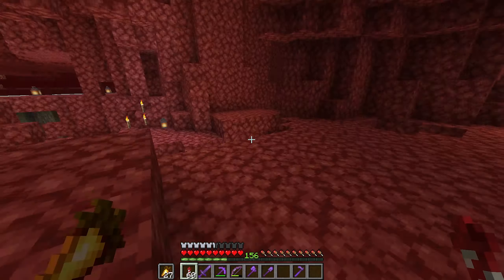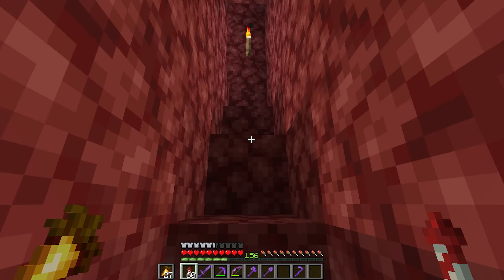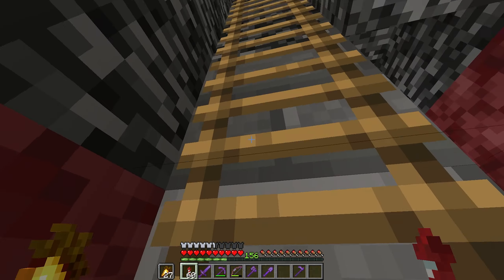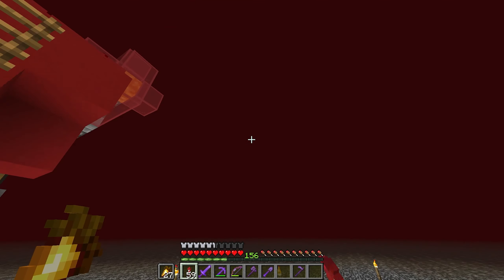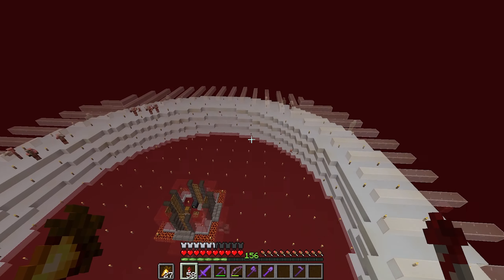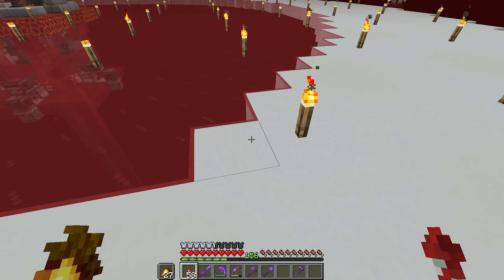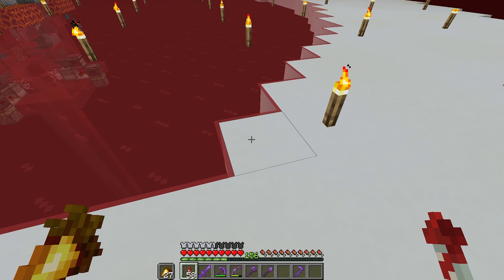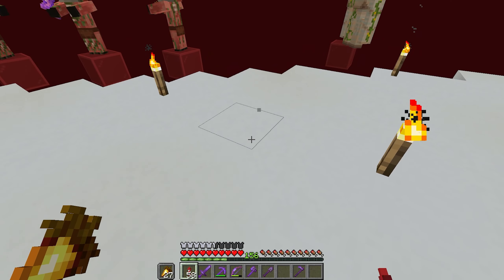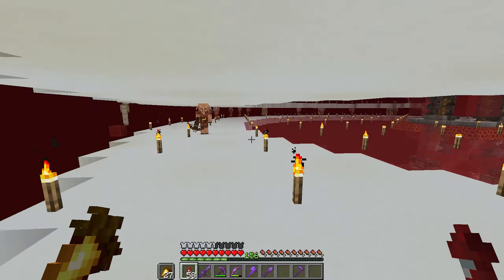On top of the nether hub is a gold farm. We need to fix it because the piglins are kind of ruining it. I'm pretty sure Etho did this when the update first came out, but I never bothered because I only needed to come here quickly. I will need gold in the future and I'm going to have to refill that piglin farm eventually. On every one of these levels I think we need to place some soul torches, and I want to fill the outside with trapdoors so they think it's a block and run off the edge.